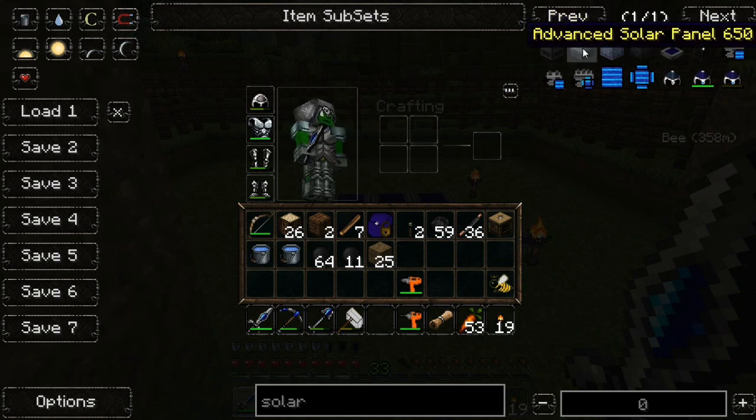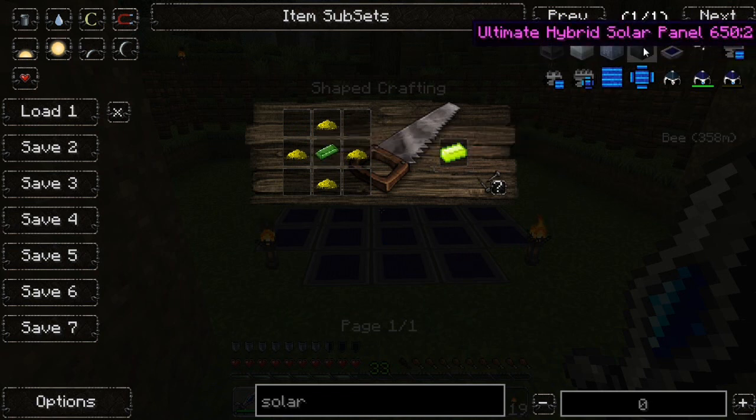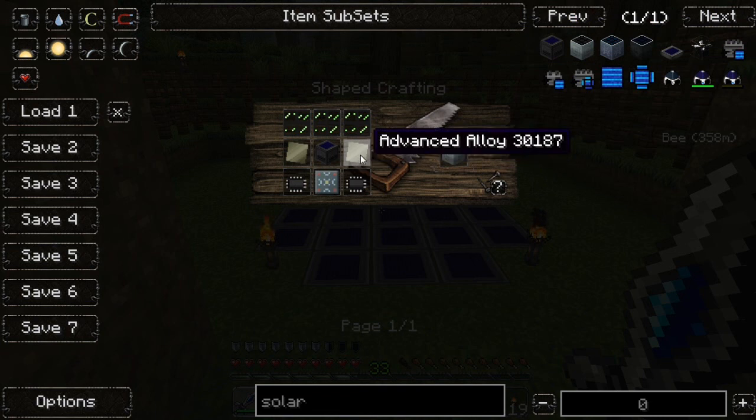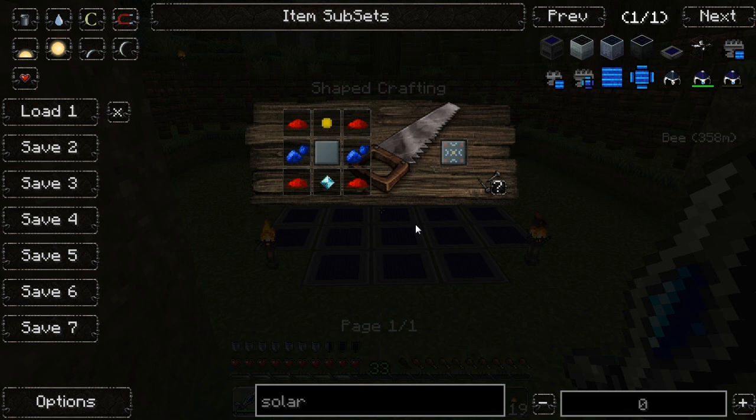Another thing that annoys me — I wanted to make one of these advanced solar panels, I got all the mats and stuff, I've even refined all the uranium, and I was about to start making the advanced alloys when I realized...